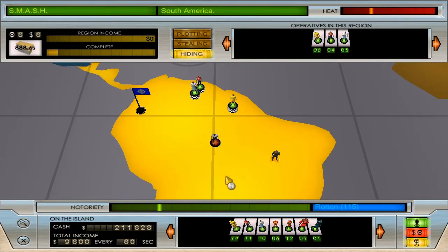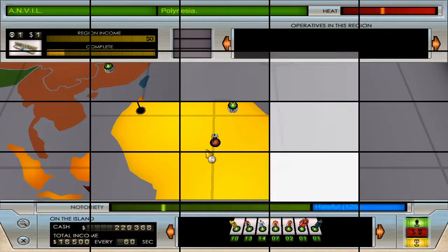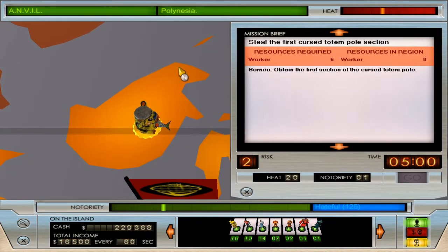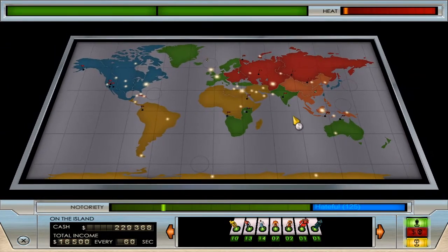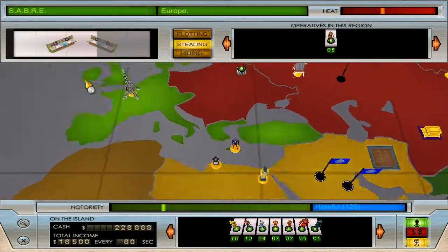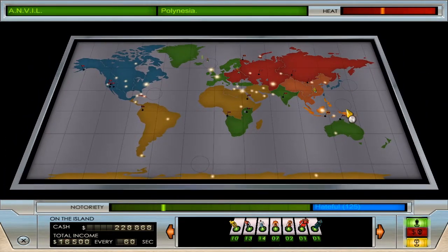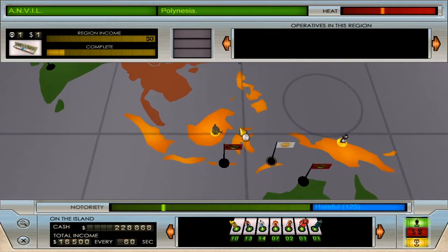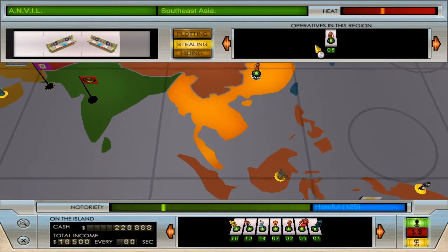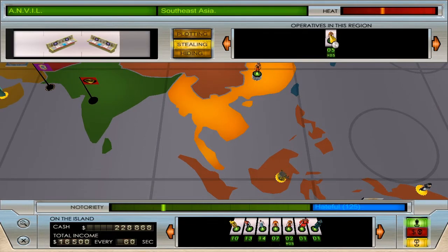Smash Justice investigator guy — we're not buying whatever you're selling. We're at 125 notoriety and finally the totem pieces are starting to appear, so there's one there. The others aren't showing yet but at least they're starting to appear. I need six workers but I need to get the mercenaries out of Southeast Asia first.